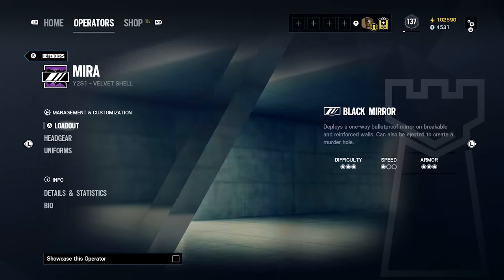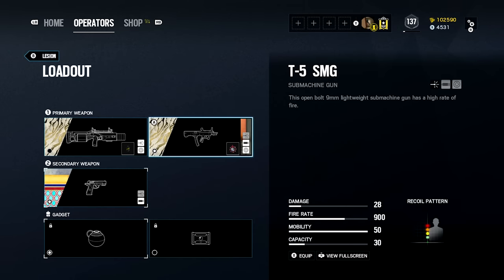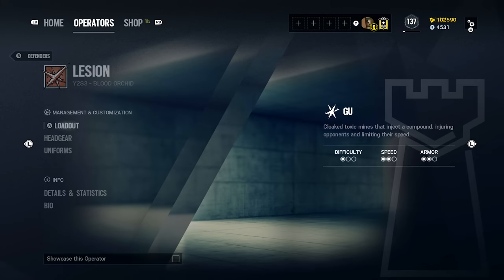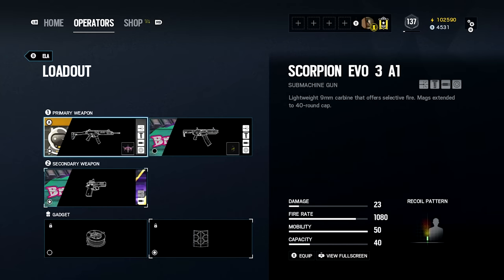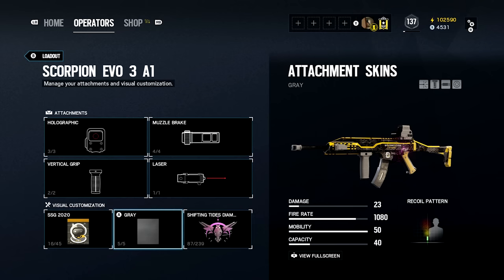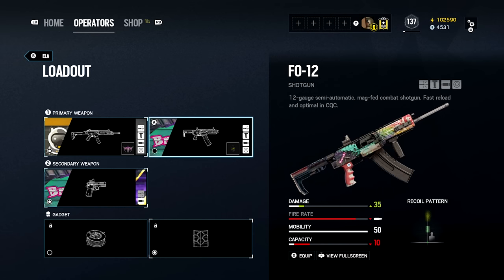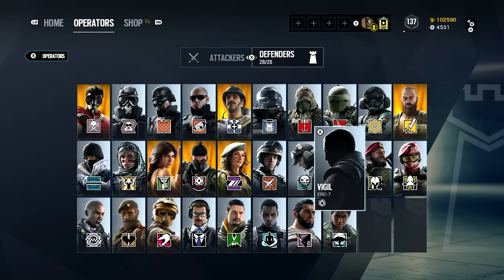For Lesion I run a 1.5x scope and muzzle break, or compensator — those two are basically interchangeable for me, but I prefer muzzle break honestly. Ela I don't play that often, but you'll see her in some videos. Full setup: holographic, muzzle break, vertical, and laser so I can get cheeky hip-fire kills. I don't use the shotgun often but it gets extended barrel. The pistol gets muzzle break if the option is there.